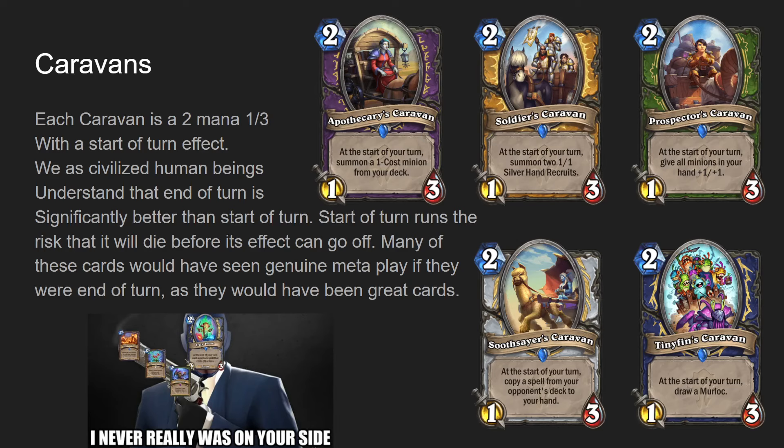Soothsayer Caravan - if that was end of turn, it would probably be significant as a nice fuel card for value pile Reno Priest kind of decks. It's just a two mana one-three you can plop on board, and typically it will give you a pretty good spell. If your opponent is playing a real deck, their spells are going to be really good. Aggro decks run decent removal like Mindseer, great draw spells like Gearshift or Secret Passage. Mana Burn is unbelievably good to get as a copy against Demon Hunter. So if Soothsayer Caravan was end of turn, it probably would be pretty good.